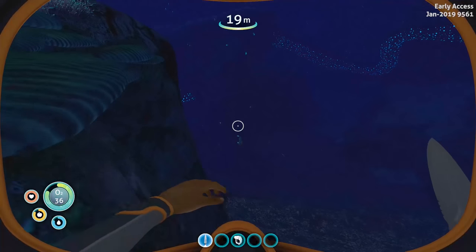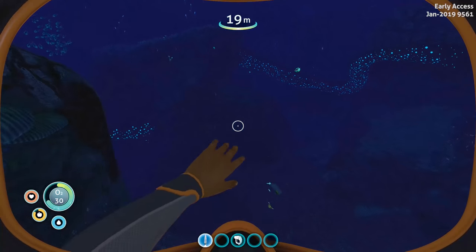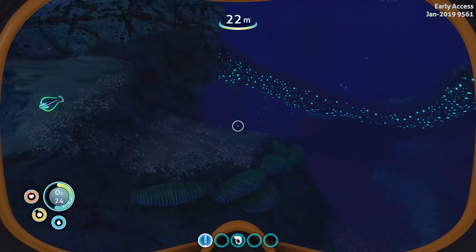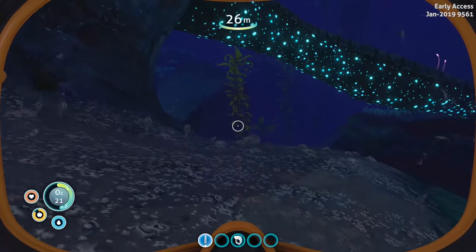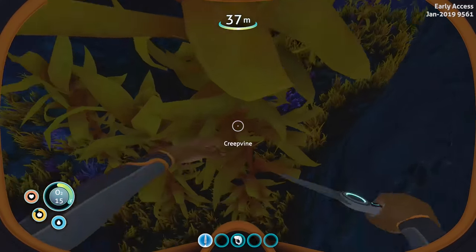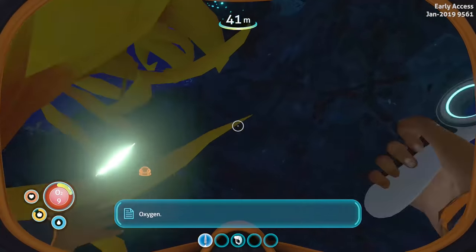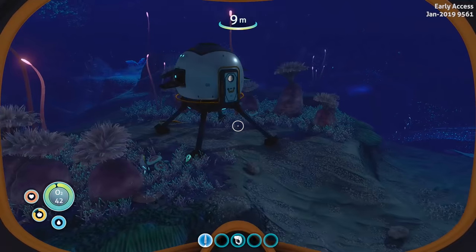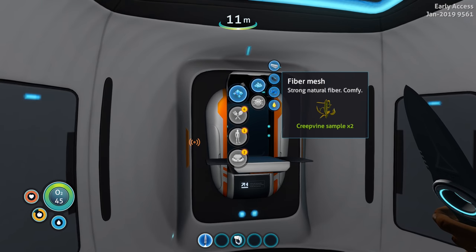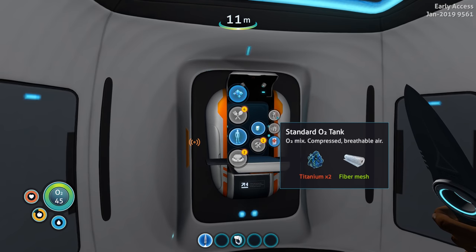Let's grab more creepvine samples and drop these fish — drink the water first though. We might want to make a grab trap now that we've unlocked it. Need to craft it so fish are attracted and easier to capture. Let's head up, turn at least two creepvine samples into fiber mesh. Two titanium — I can also make a med kit. Two titanium, boom. Let's check equipment: we don't have a first aid kit here so that's a bit of a problem.